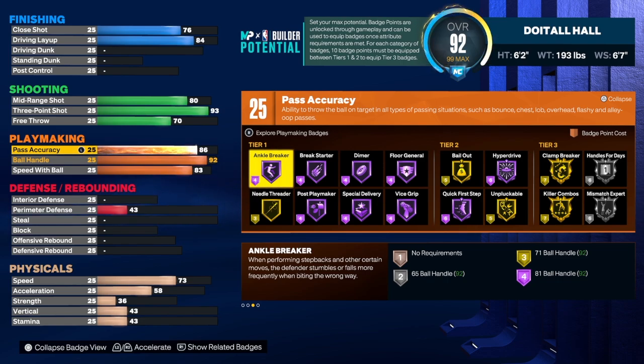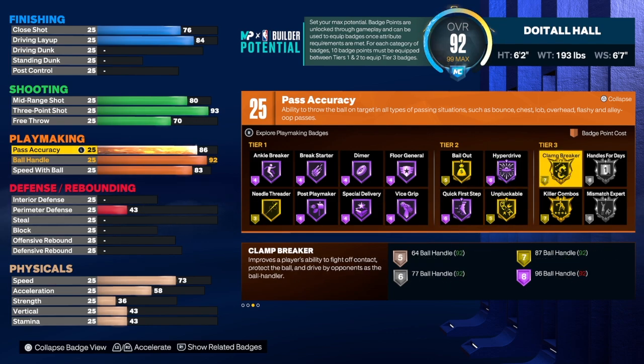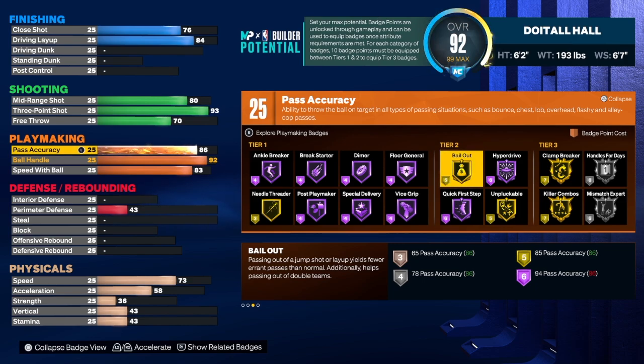The 86 pass accuracy gives us 25 total playmaking badges. When building, I don't panic about badge counts because 2K lets you core two badges in one category — that can really take your build to another level. Focus on shooting and playmaking, use rebirth badges to add to those categories, and core two badges in each. For the 25 playmaking badges I'd use anchor breaker, needle threader, dimer, quick first step, tight handles, vice grip, unplugable, hyperdrive, clamp breaker, handle for days, and mismatch expert. I don't use bail out either.